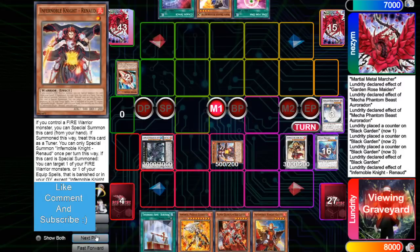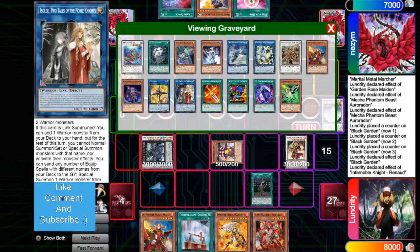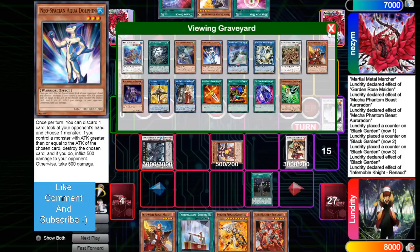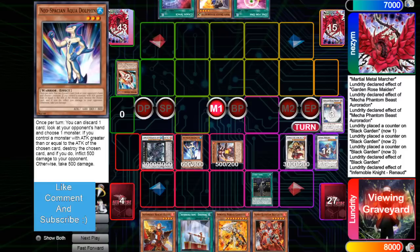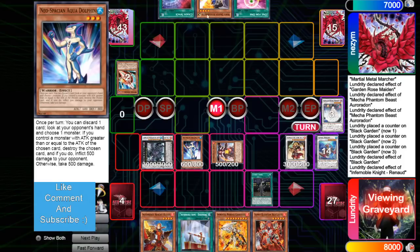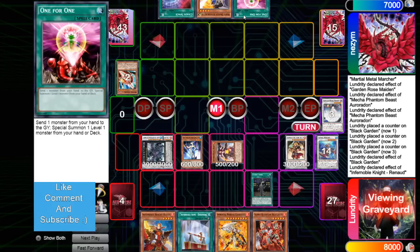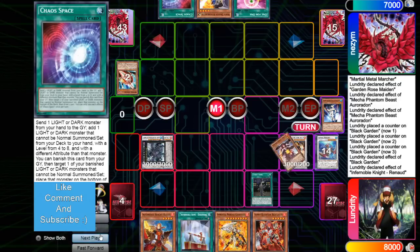Special summon Renod. Renod effect — that's going to add back Living Fossil. Right here, this would be banished. You would target Connector, and then use Connector effect to tribute itself to summon Aqua Dolphin from Grave. It's only negated on field, so tribute for cost, then summon back. Then he'd get to use the Aqua Dolphin effect since it wouldn't be under the Living Fossil negate. Realistically, you could have ripped the White Dragon from hand, and then Smoke to rip the 1-for-1 from hand. Then you put your opponent on having to top-deck Dark Ruler plus a monster to discard for Chaos Space — which is just impossible, which means you win.